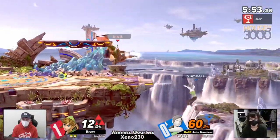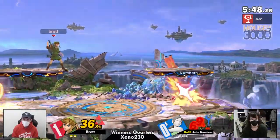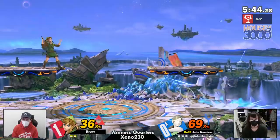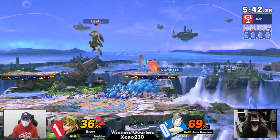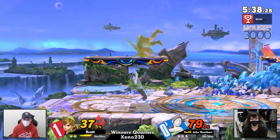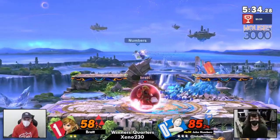This is like a pretty opposite game from game one. You got Brett with the stock deficit. John looked like he didn't really want to go too hard for those offstage kills — and that's actually how he took off this first stock, feeling a little bit more comfortable. And that's where we're ending up right now.